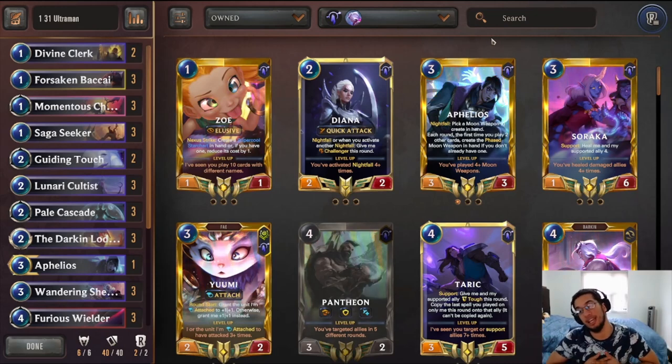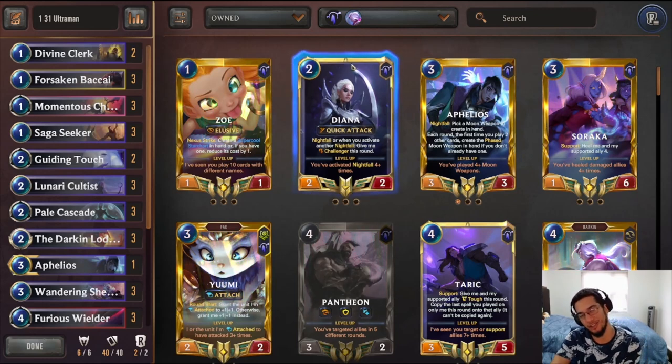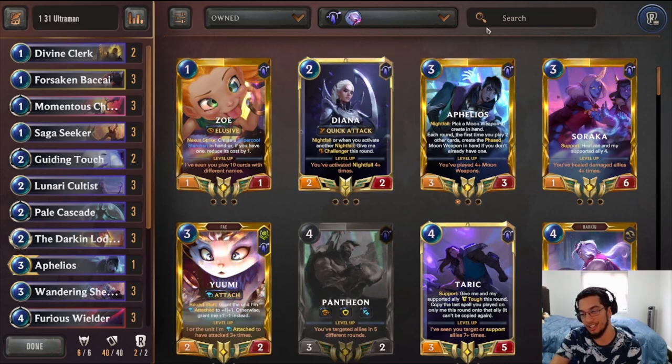In terms of mulligan with this deck, Lunari Cultist is your most important card. Having Lunari Cultist in your hand at the beginning gives you access to the gems, which allows you to cheaply level up your Pantheon and Barrows as the game goes on. I'm also looking for Forsaken Bakai — a nice one-drop that can protect against aggression and predict something we need. Lodestone is good to keep if you already have one of these units in hand, like Saga Seeker, Bakai, or the Cultist. For the most part, don't keep Lodestone if you have no other units. If you already have a Lunari Cultist and a Lodestone, then I will keep a Pantheon. Hope you enjoyed this — make sure to like and subscribe. We post a lot of videos every single day. Thank you so much for watching — I'll see you all again tomorrow.